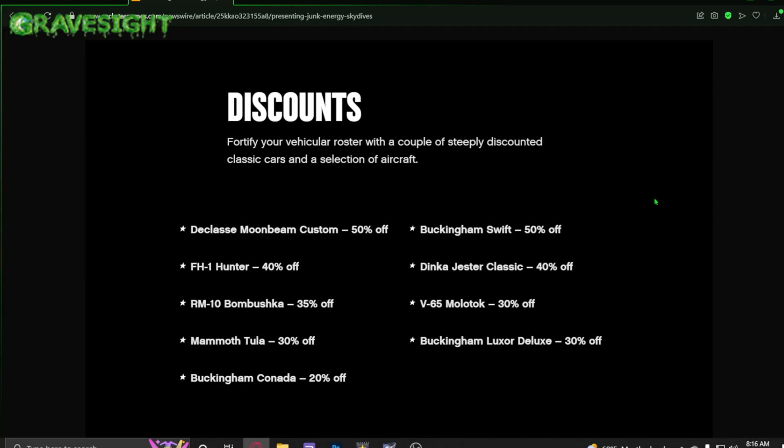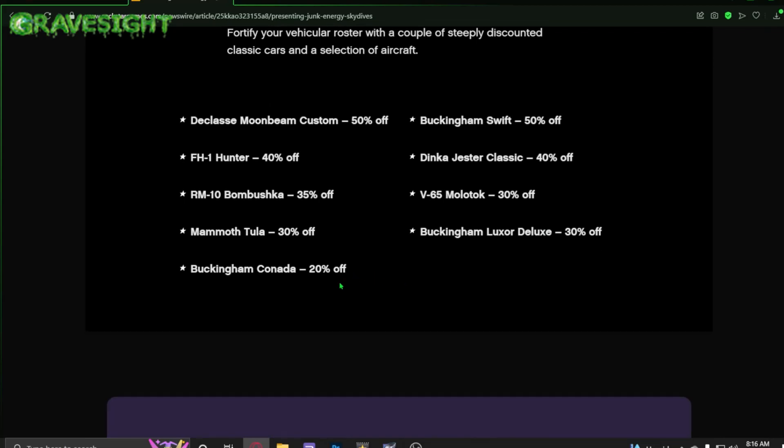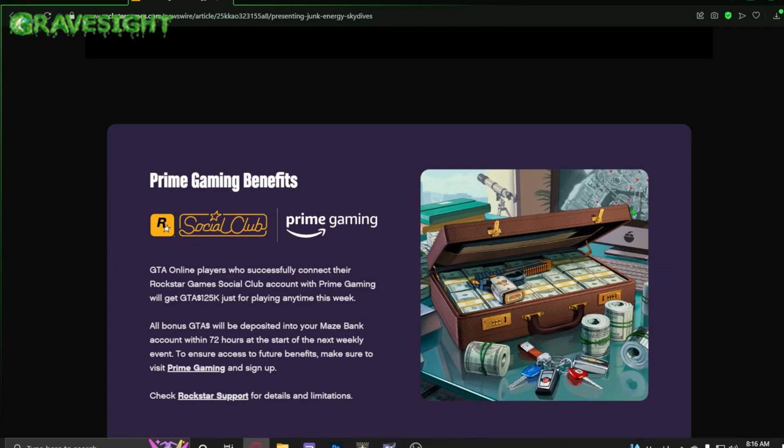Now let's talk about discounts going on this week in GTA. We've got the Swift Buckingham at 50% off, the Moonbeam Custom at 50% off, the FH-1 Hunter at 40% off, the Jester Classic at 40% off, the Bombushka at 35% off, the Molotok at 30% off, the Mammoth Tula at 30% off, the Luxure Deluxe at 30% off, and the Buckingham Kamada at 20% off.